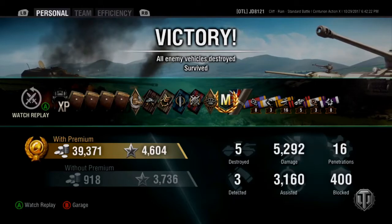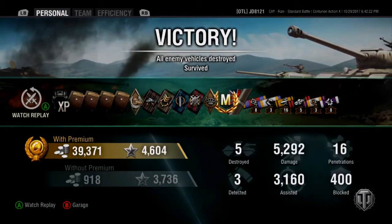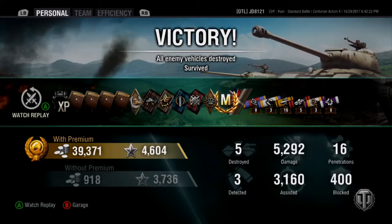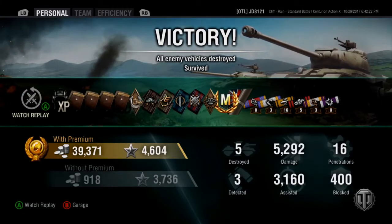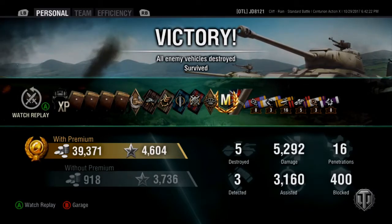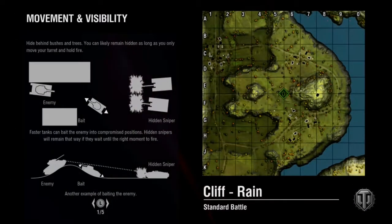You only blocked 400 damage because you didn't use your turret much. What you did correctly is you moved to the bits that needed reinforcement. If you're on one flank and it's an even match, you can use your turret and save your life — like I tried to do with the Leopard at the end, popping up with only my turret so he wouldn't have a chance to pen me. Could we go into the replay and show the map overview so you can see where everybody's moving at the start?